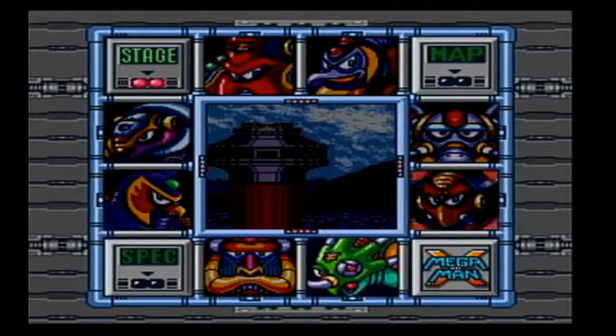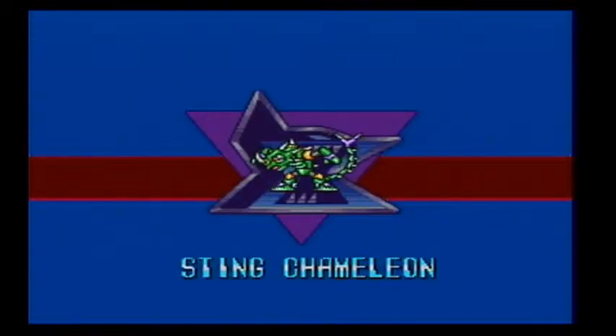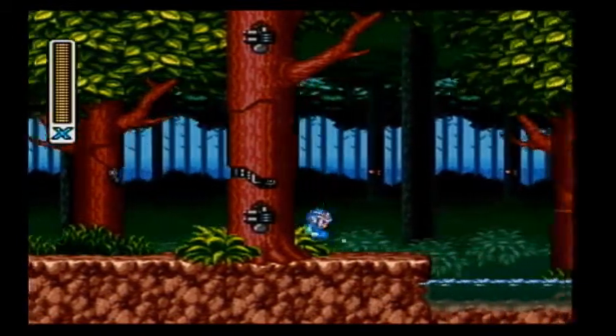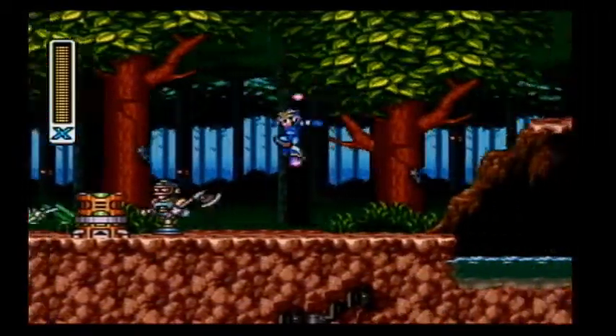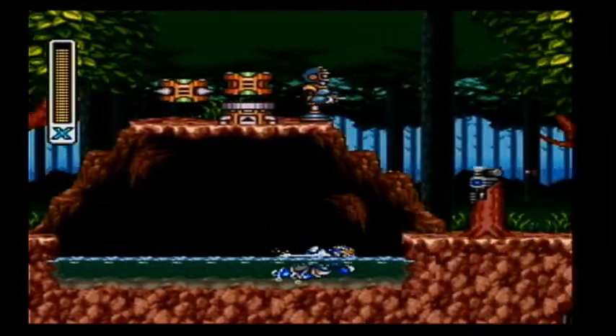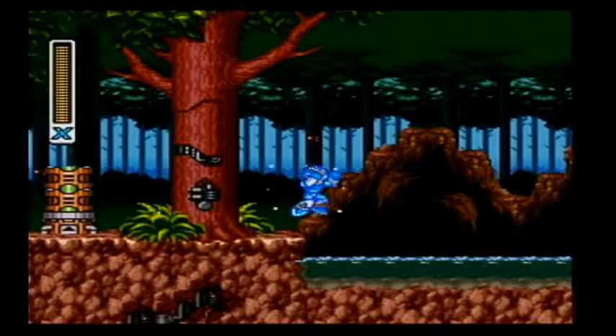Alright ladies and gentlemen, we are back. Seven Mavericks defeated, one more to go. Let's go kick Sting Chameleon's ass. As you can see, Sting Chameleon is hiding out in what looks to be a robot forest, and those little guys are hiding out in the water, disguised as patches of grass. I remember you guys from Chameleon's stage — I hated you then, and I still hate you now.